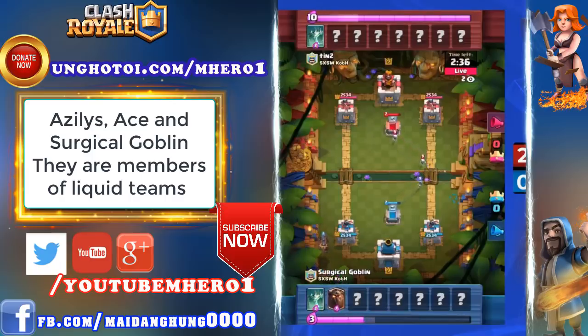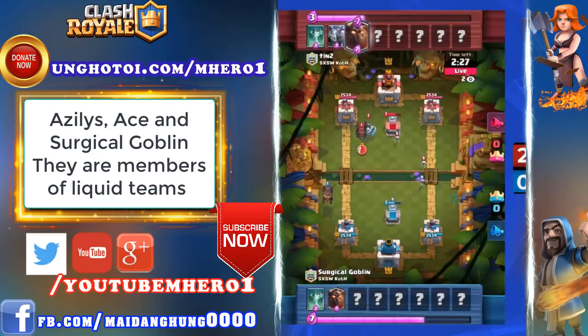Here comes a Lava Hound from Surgical Goblin — are we going to see a Lava Hound from Tintu? Mega Minion is his choice to counter in the back. Let's see if Surgical Goblin can get an early strike with this Lava Hound, but it looks like a Mirror Deck is going to be played here for both players.